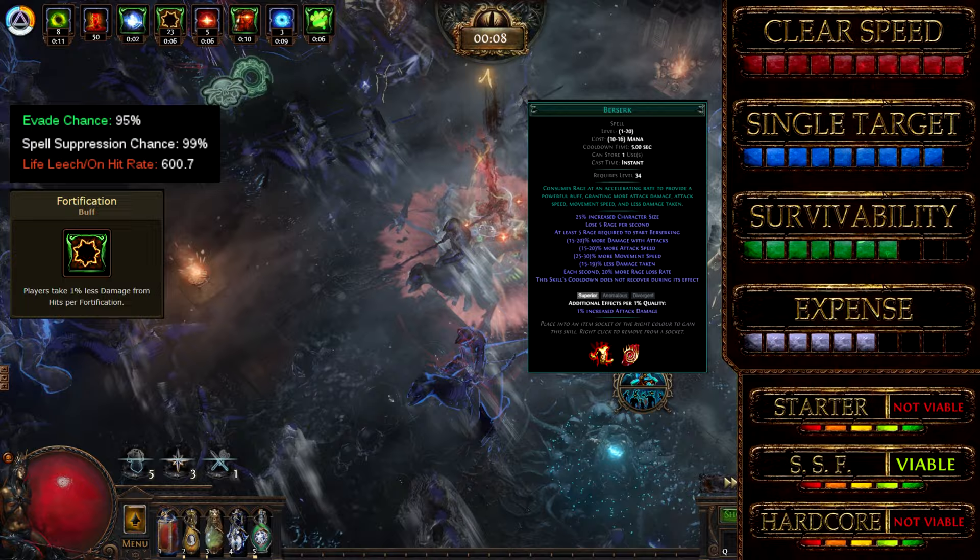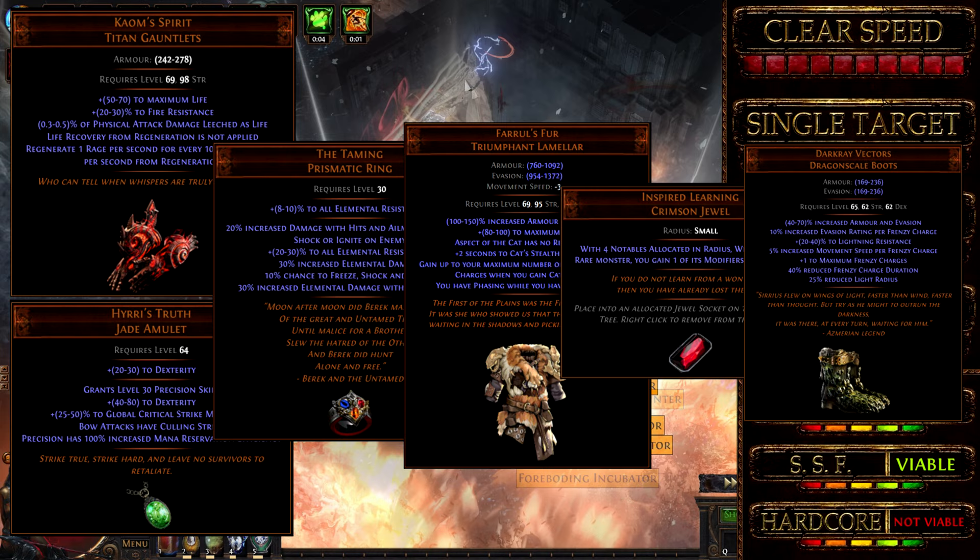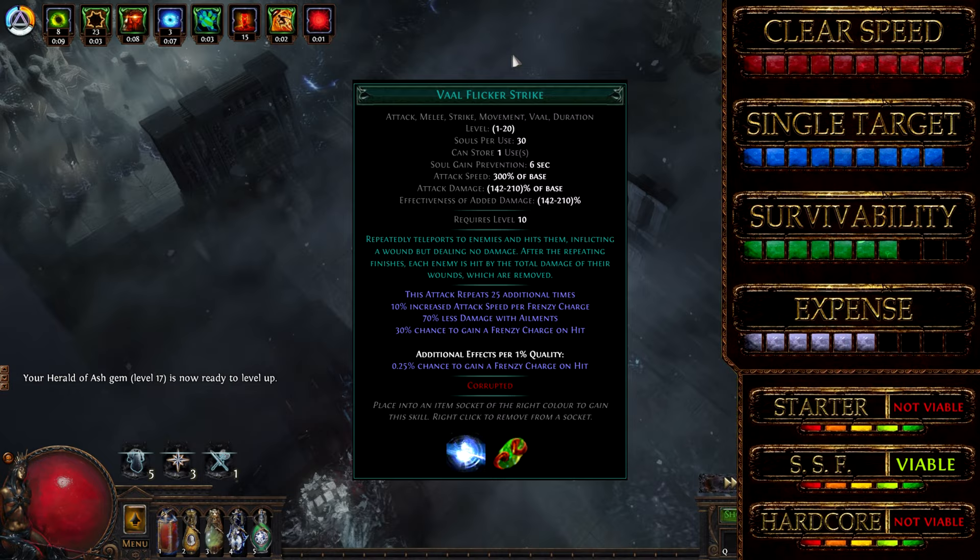Permanent life leech combined with Fortify and Berserk. More incoming damage reduction can be achieved using nodes on the Atlas Passive such as Wellspring of Creation. It is made for a budget of less than 40 divines by utilizing a powerful combination of certain cheap uniques that stack very well with the Slayer ascendancy.